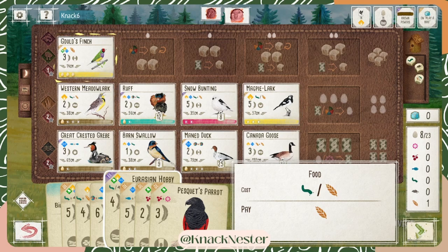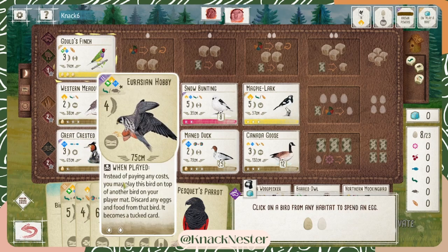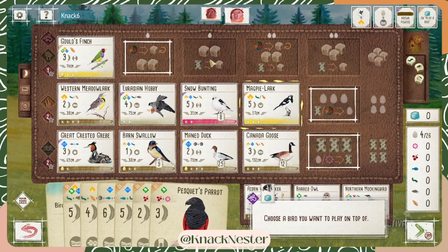I'm going to use Goldfinch to play this Magpie Lark, and we're going to go ahead and take the egg off, because I know you lose the eggs — it says discard any eggs and food. Let's go ahead and see. Let's put it here on top of this Ruff. This is just a casual game with a friend, so I don't care if I lose those 12 points.